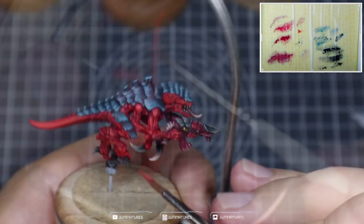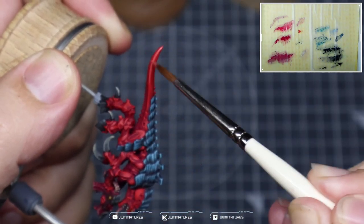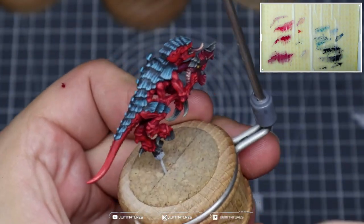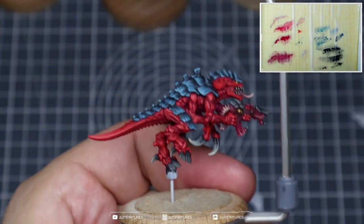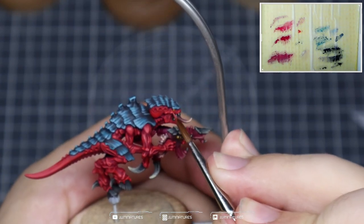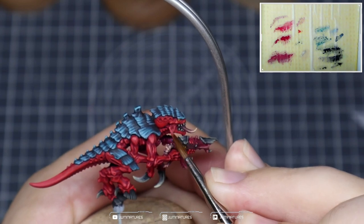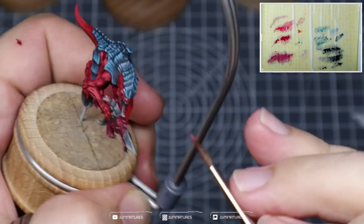Definitely grab that strong edge that runs down the side of the tail, apply some of the mix towards the tip, and then filter that out with a damp brush to create a nice soft transition throughout the tail, bringing a bit of focus in there. Bring in more highlights on the face too — we want to draw a lot of focus and attention there, getting in around the mouth and focusing on the strong details within the jaw and cheekbones.